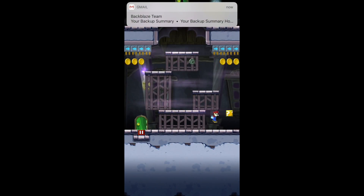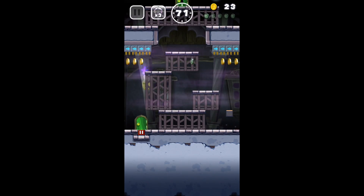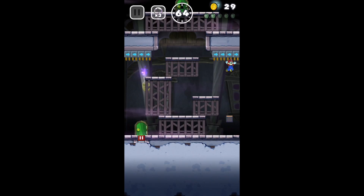Here, we just grab the coin there, grab the bubble. And climb over. You have to do a little tap jump to get the black coin.